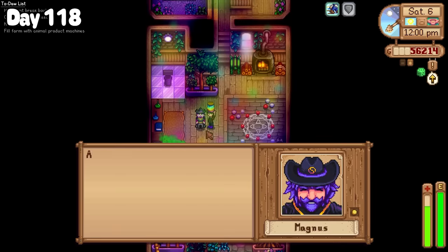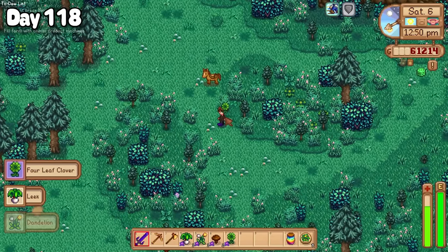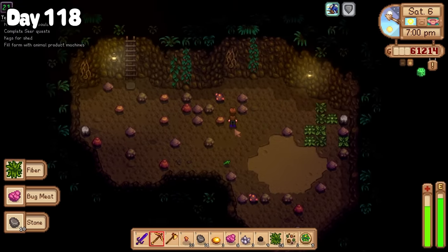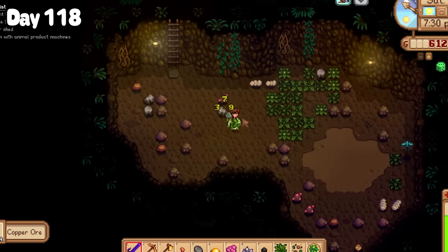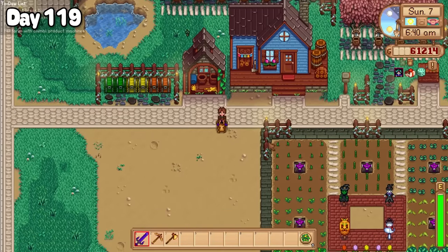I then took Dusty on a detour to the west side of the forest to do a bit of foraging for the afternoon. Surprisingly, that evening I was back at it in the mines — this time I was farming for copper ore on level 20 since I was running low and needed a lot to feed my keg obsession, which will be starting very soon.